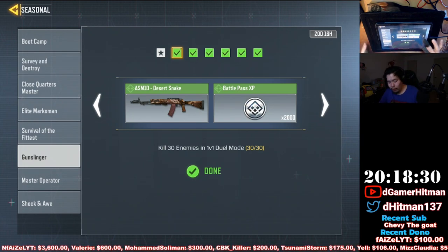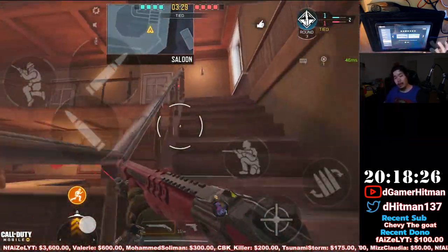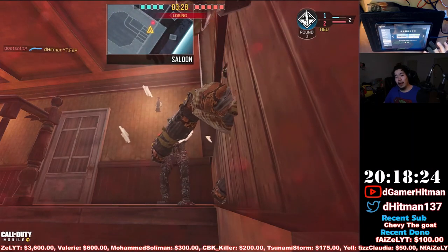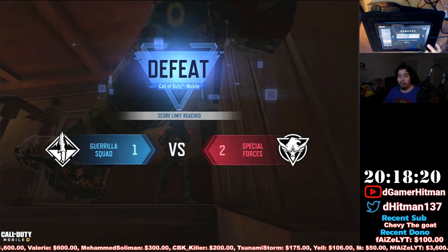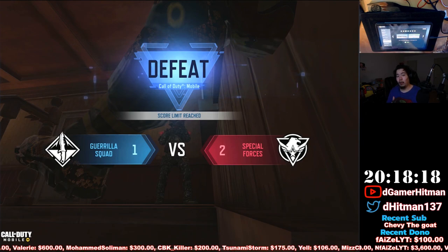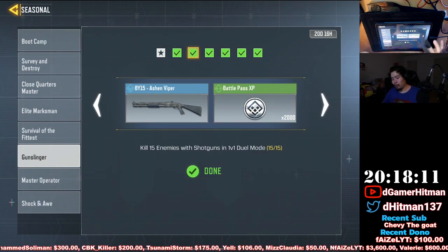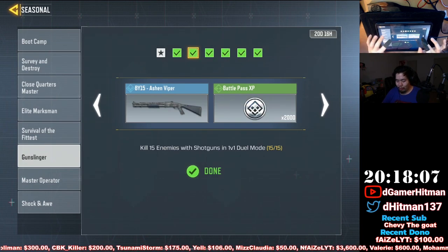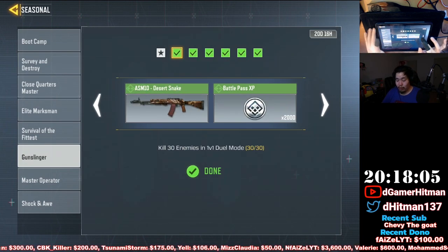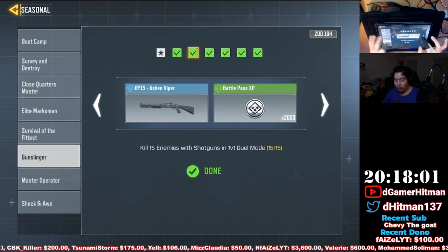For the shotgun challenge you can get upwards of 14 kills in one game, so you could potentially finish it in just two games. On the second game all you need to do is get whatever kills you're missing, then lose — you don't want to play the whole game. It doesn't matter if you win or lose; if you lose it's perfect because you finish fast and jump to the next challenge. You can't claim the next one until you claim the current one, so get your 30 kills as fast as you can.